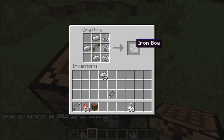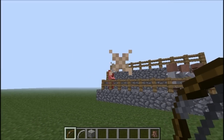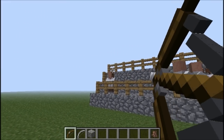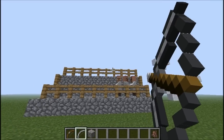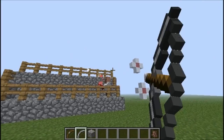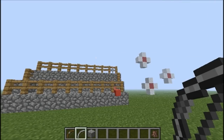Now for the iron bow — as you can see I'm shooting it right now. I hit a testificate twice with the normal bow, taking three shots to kill him. With the iron bow, it only takes two shots and he's dead. The iron bow has way more durability, way more damage — it's just the superior bow.